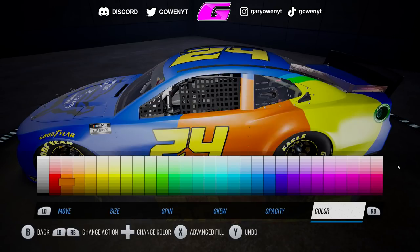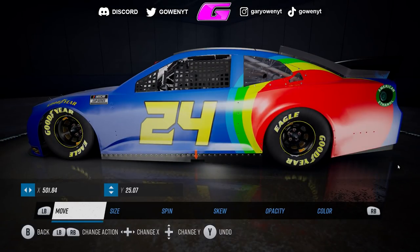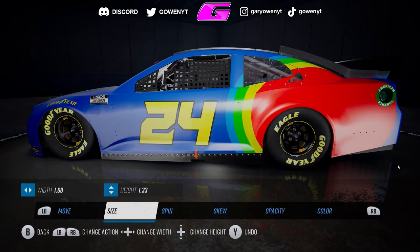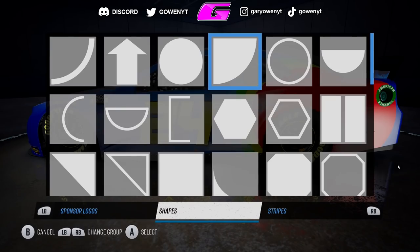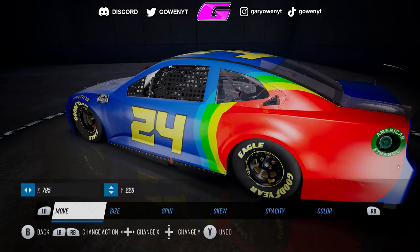One of my favorite things I found right away in this paint booth in NASCAR 21 Ignition is it brought back the nostalgia from NASCAR 15, where I could turn on my Spotify — or music back in 2015 — just chill, lay back, and have fun making a paint scheme. I had to actually mute the game audio for this episode, so there's some background music. I just had my Chainsmokers and Blackpink going the whole time while I made this paint scheme. It was a really nice, comfortable, laid-back, chill time.